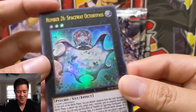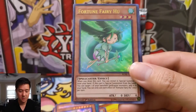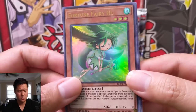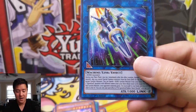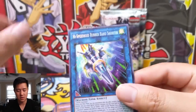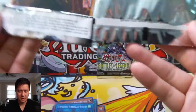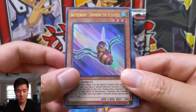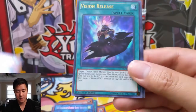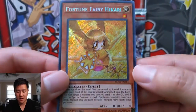We got Number 26: Spaceway Octobypass — looks very alien. Fortune Fairy, Guardian of Order, Gold Moon Coin, and a High-Speed Rubber Band Shooter. We have three packs left — let's get something good. We have Vision Hero Gravito, another Battle Wasp Twin Bow the Attacker, Vision Release, Battle Wasp Sting the Poison, and Fortune Fairy Hikari.